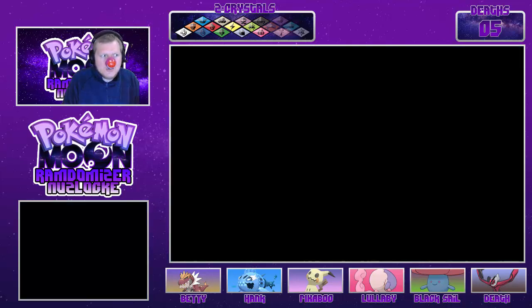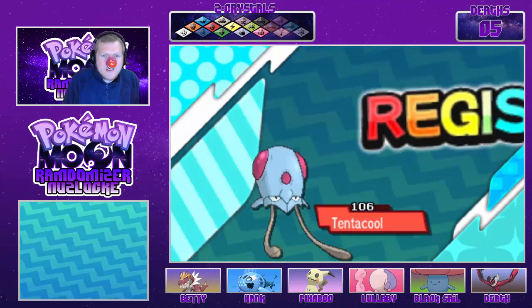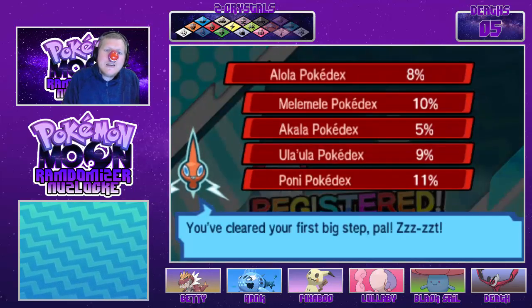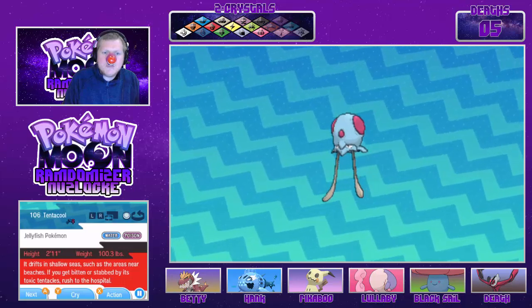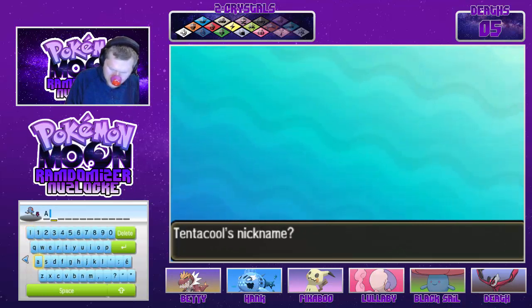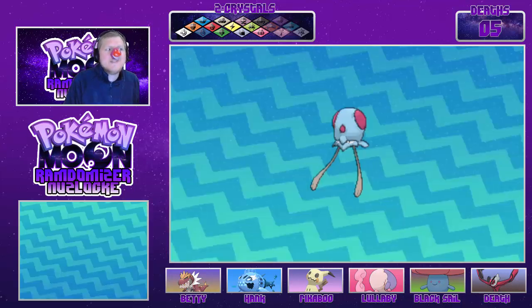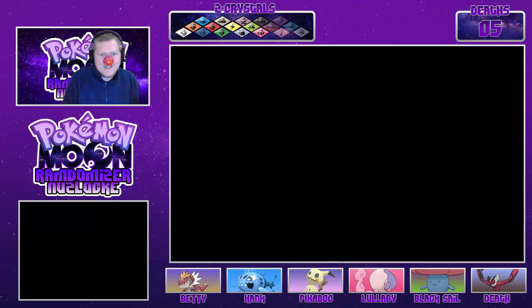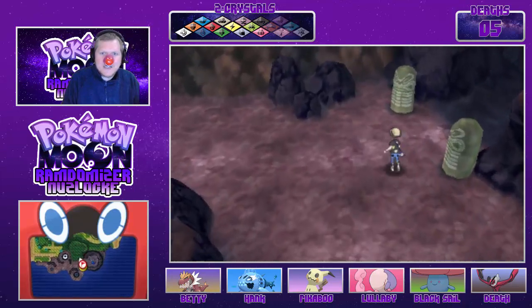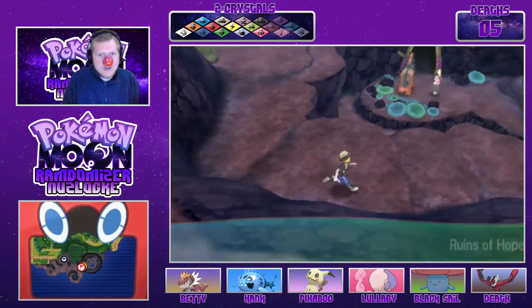The only other thing I could have done would be to switch into Musharna and do the Nightmare thing, but that's kind of arduous. So there we go, ladies and gentlemen — we have the jellyfish Pokémon, Tentacruel. The only appropriate name to call this is of course Tentacool — Tentacool, Tent-a-cool. Pokémon Stadium! If you don't get the reference, play Pokémon Stadium — it's a fantastic game.